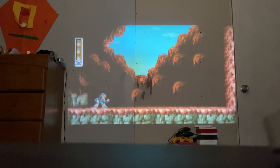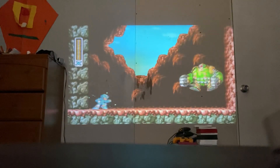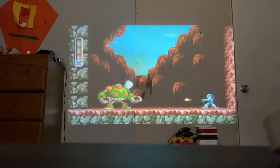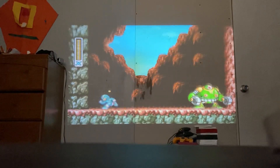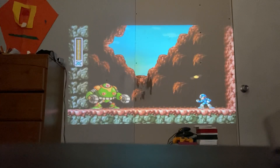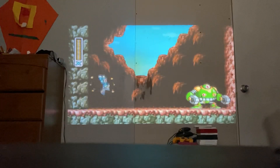Yeah, that was a heart tank — it's your health, if you didn't know that. And here you can climb up here and get an upgrade. Just gotta fight this guy. I recommend dashing and then charging out — dashing, watch out, charge out, dash — get as far away as possible in the cluster.